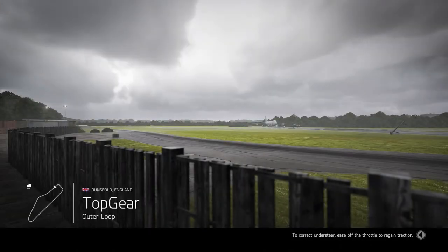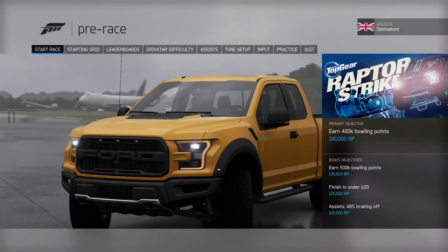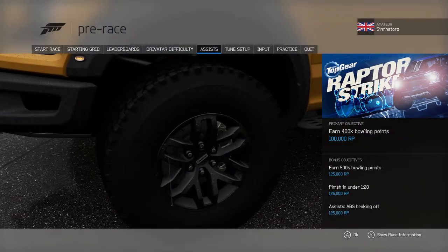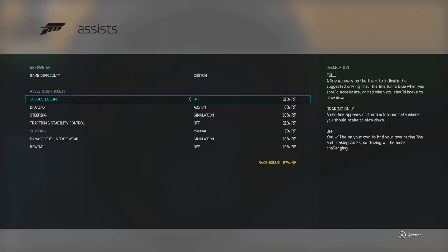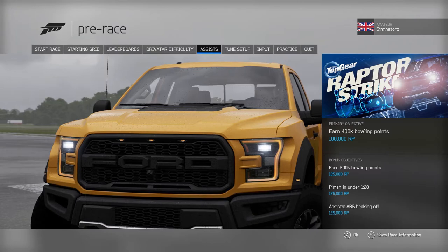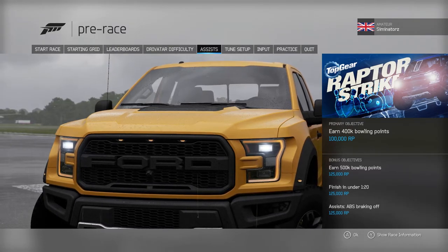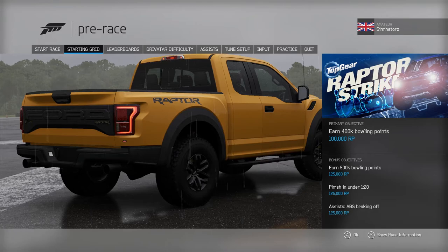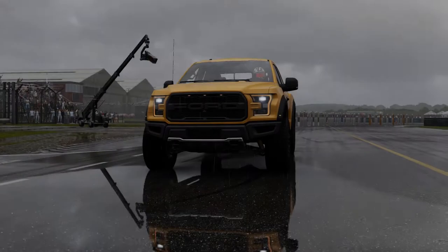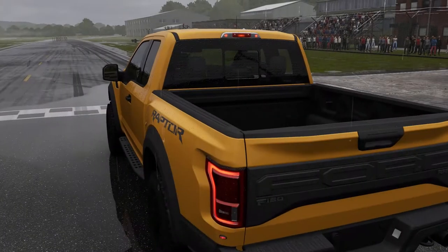Your next race will be at the Top Gear Test Track - wouldn't call it a race. The world famous Top Gear television programme, that is starting very soon - the new version with Chris Evans. Right, assists - let's turn breaking ABS off for 125 race points. Let's see how we do. I never do that well first try on these, but we'll see.